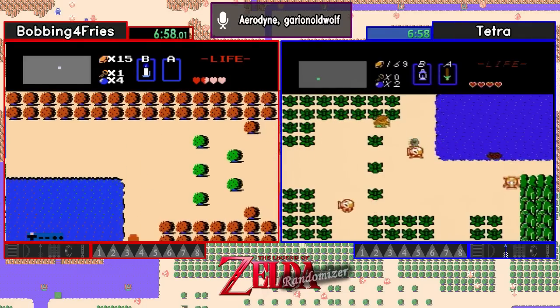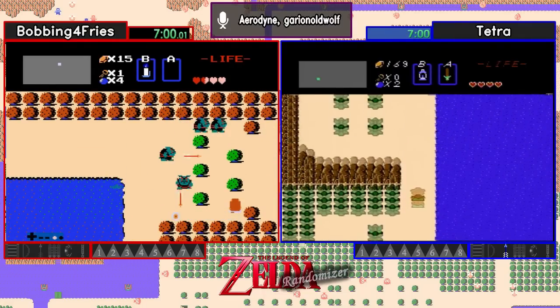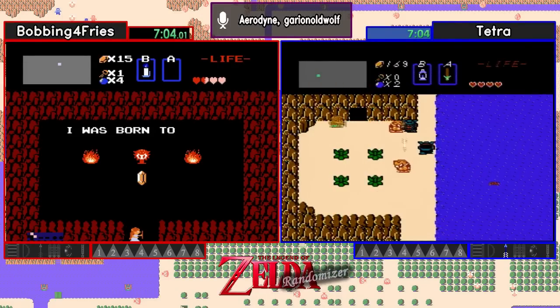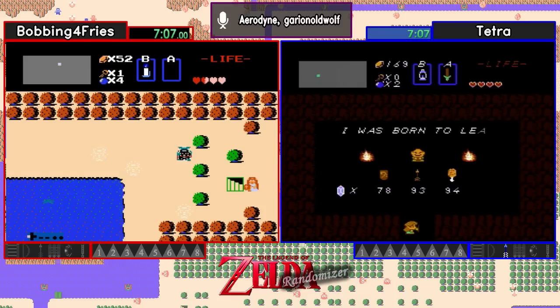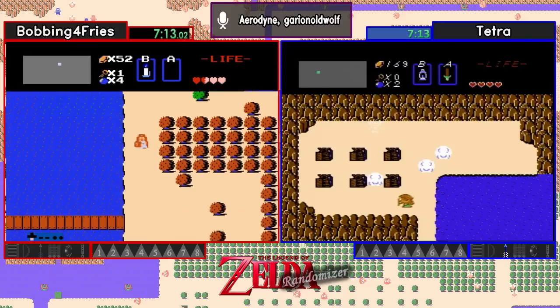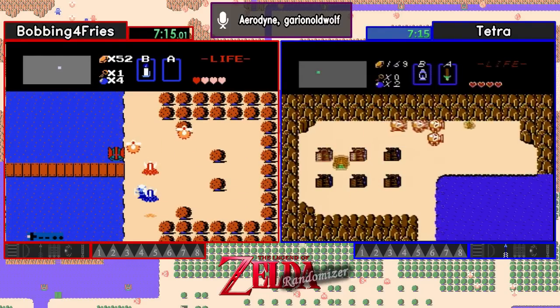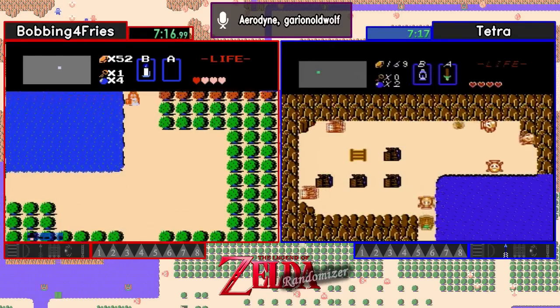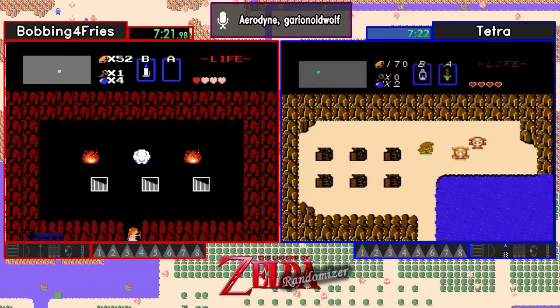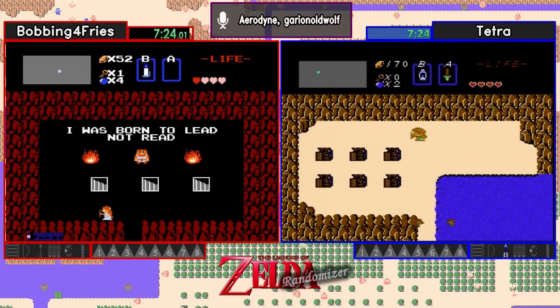Pretty fast start so far for Tetra. I'm hoping Bobbing finds the wood sword soon, but I've got a feeling he probably will — it looks like he's kind of heading that direction at this point. Yeah, looks like he's starting to head that way, which is a good thing. Generally, a lot of players will tend to look in that northeast corner first because there's so many open caves. And we got the ladder as our Armos item. So this could be a very fast seed — if the bow's found, this could go by really quickly.